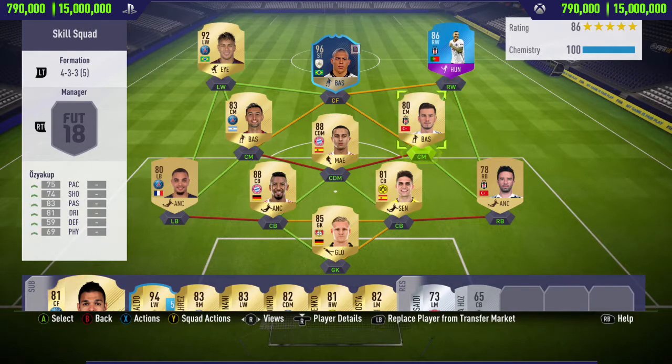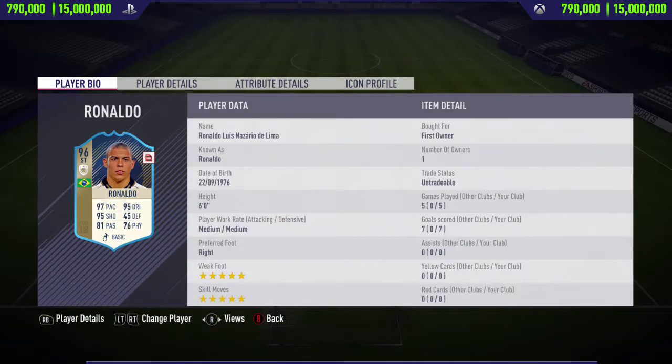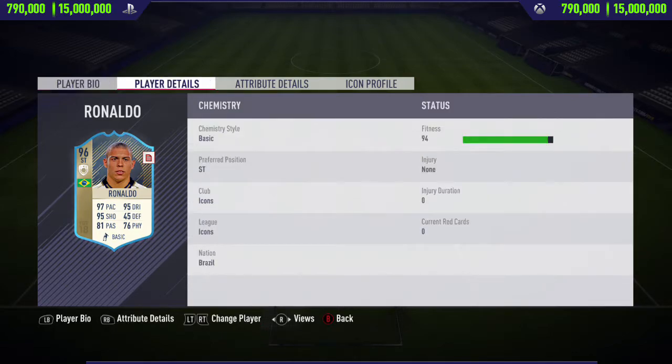If you want to pick up this card when it is released, it will cost you around 790 to 15 million coins on both consoles, so this will be one of the most expensive cards. I pre-ordered the Icon Edition, which meant I got Ronaldo on loan for five matches. In those five games I managed to score seven goals and get zero assists from the center forward position.